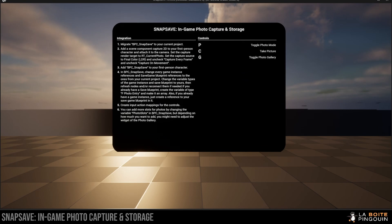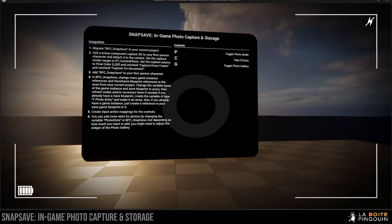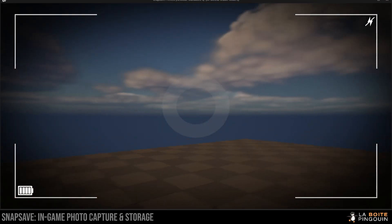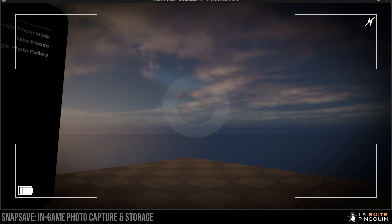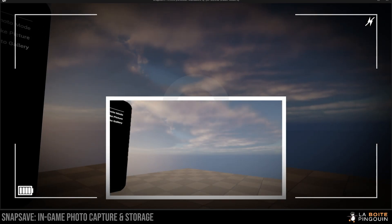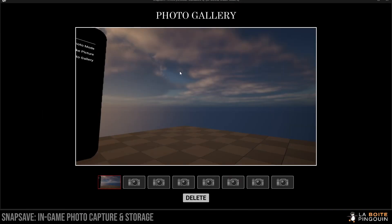Here are a few instructions on how to integrate it to your project. You can simply press P to toggle the photo mode and then press C to take a picture. When you take a picture, it'll automatically display it on the screen. To take a look at the picture you've taken, just press G to toggle the photo gallery.